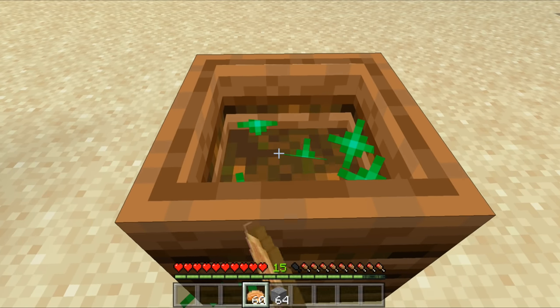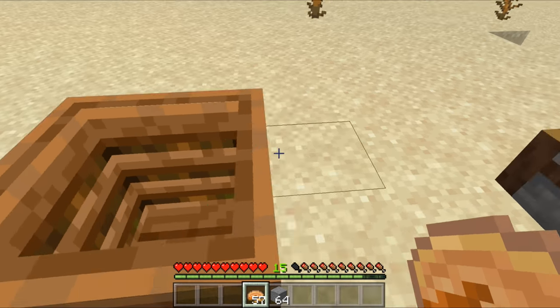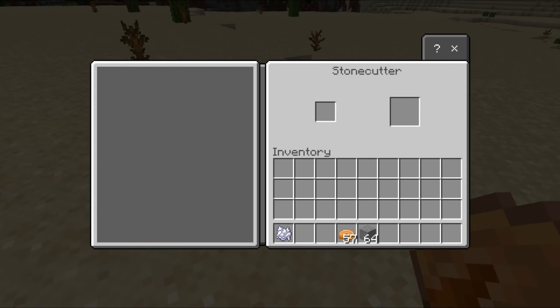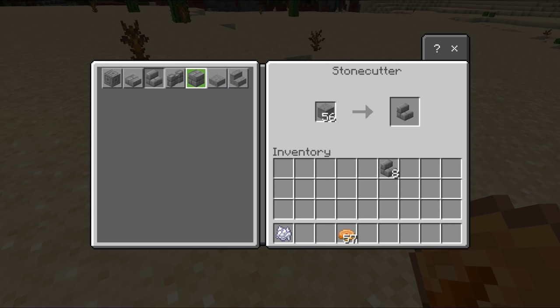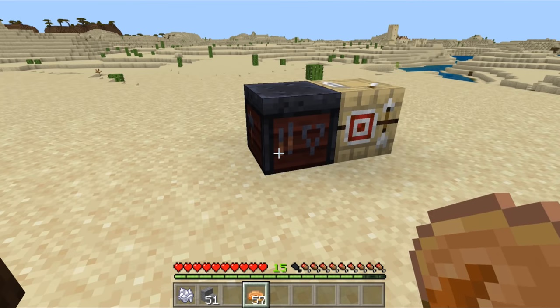The composter is a container that you can add layers upon layers of crops into, and once it is filled up it will produce bone meal. The stonecutter is a crafting block used to convert stone into other types of stone items — for instance stairs, slabs and walls, as well as derivative block types. This means you can more efficiently make stairs, getting one stair block for each input stone block.